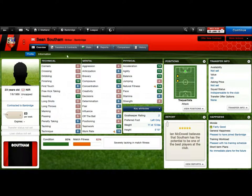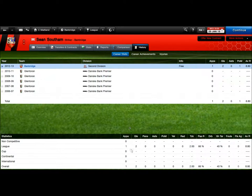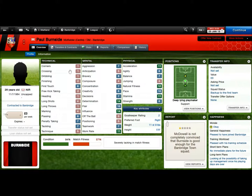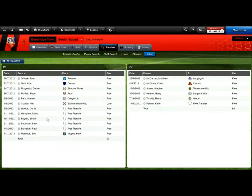First up, I really needed a striker badly — step in Sean Southam, released by Glentorin. He's got 12 pace, 12 finishing, heading, good composure, no strength at all. But he's played one game and scored two goals — I can't ask for a better debut than that. Paul Burnside: I just needed cover in midfield. I don't expect him to be a starter — he has good determination and decent passing and first touch for this level, but he's backup, which is what I really needed.